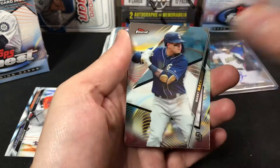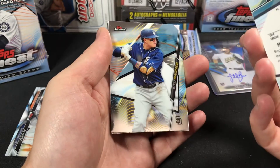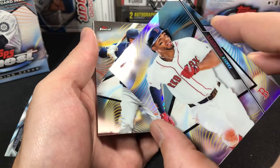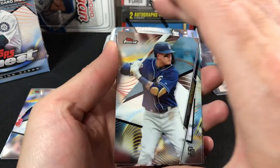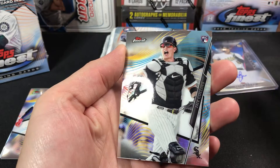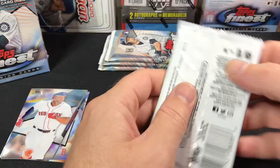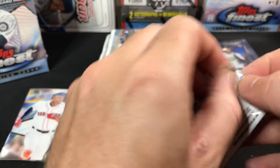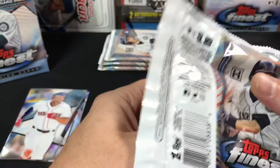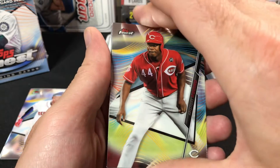Xander Bogaerts. Yep, that's a refractor — the refractors are not numbered. We'll set the refractor over here. We have a Manny Machado and a Zach Collins rookie. Alright, four more packs in this box — that auto was the second pack in. Here we've got a nice Aquino rookie card.